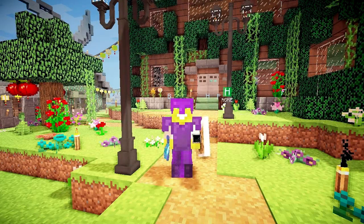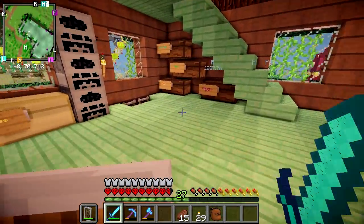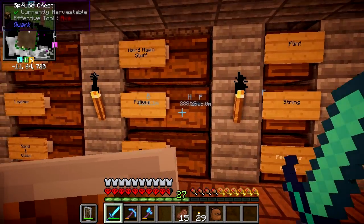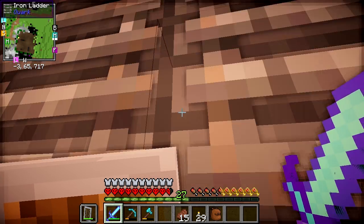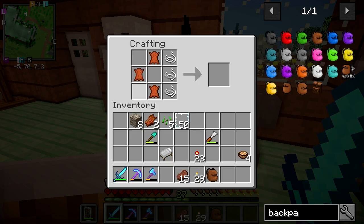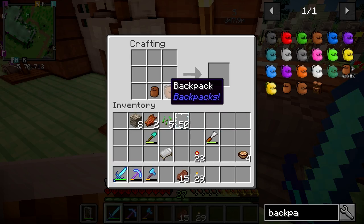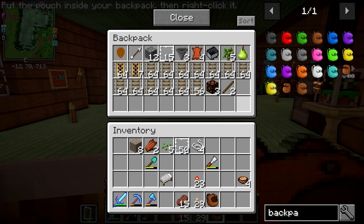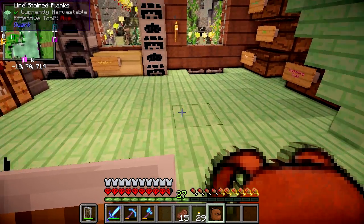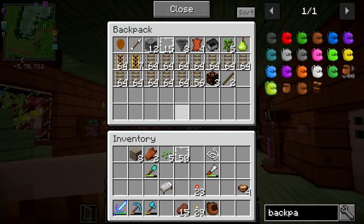What is up guys, Smoshpins here and welcome back to One Life. Today we're going to start off with something I should have done a long time ago — something so simple and easy. All I need is some string and some leather, place it like a bow, and we get a little backpack pouch. You can make multiple of them, which means we've increased our backpack space by quite a lot, which would be useful for adventuring.